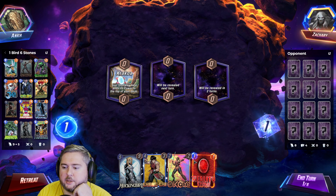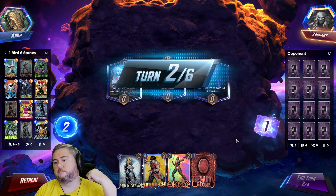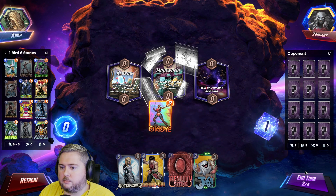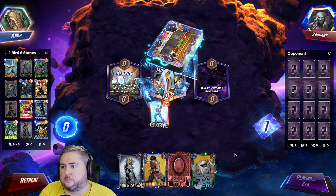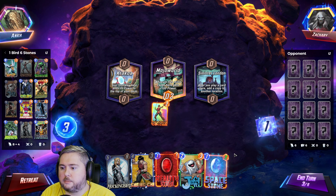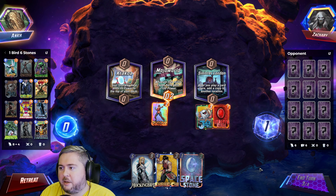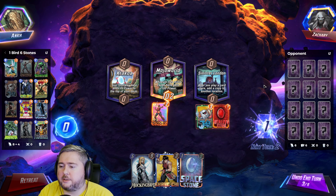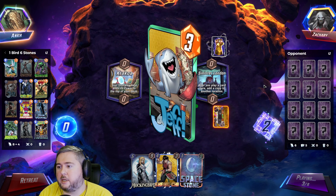Maybe I should just have Blob in the deck. I like saving Reality Stone, but maybe I shouldn't. The utility of changing a location is just super, super strong. Here we can get a free Jeff and then say no cake for you. Snap! I haven't played anything, so it's a little dangerous to snap without any idea what they have going on. But I like this play.